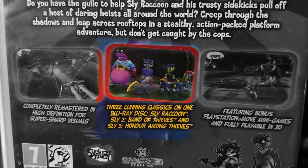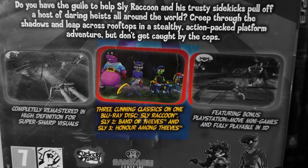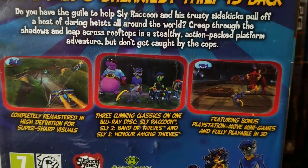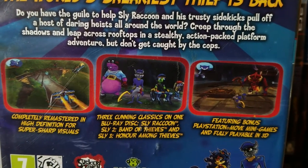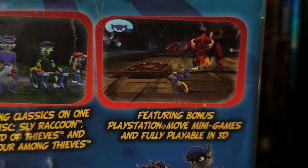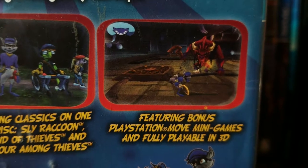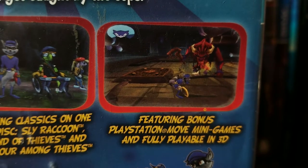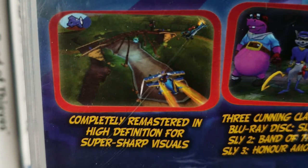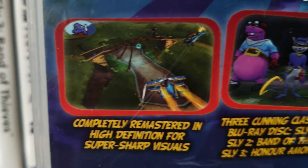We do have a screenshot of Murray, Sly, Bentley, and Penelope during the first job of Episode 4 when they're trying to wake up Panda King. But the screenshot on the right is very bizarre because it features Sly versus Jean Bisson. That boss battle did not feature Sly — it actually featured Bentley in a very critical role in Bentley's life. This is most certainly not Sly versus Jean Bisson. It is actually kind of cool to see, but it's interesting to see it being used in the Sly Trilogy marketing.